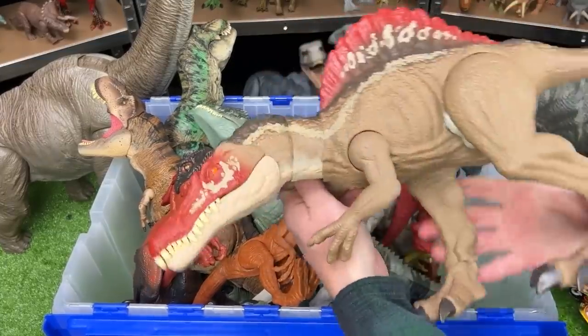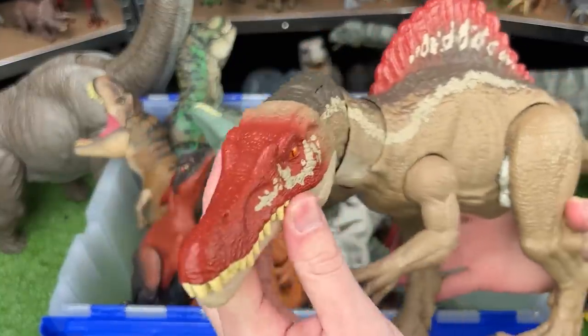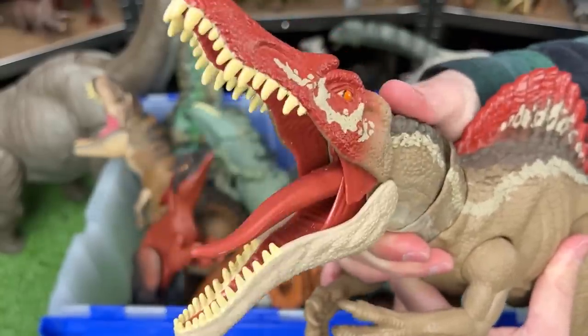Next we've got a giant Spinosaurus figure from Camp Cretaceous. This figure is in the classic brown color with the red on the face and on the spine. It features poseable arms, legs, and a tail, and there's a button at the top of its jaw for chomping and roaring.